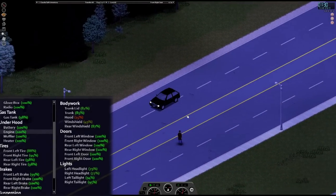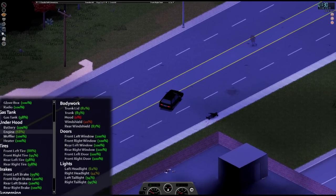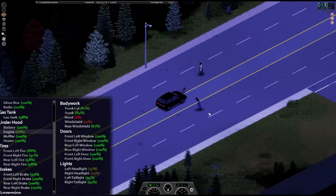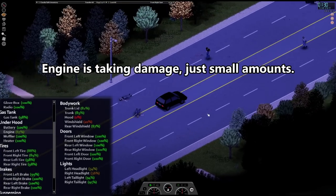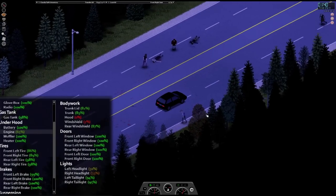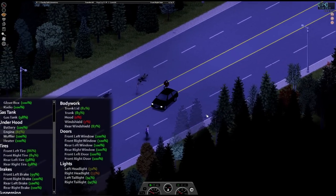When you lose your hood due to damage, the engine condition is damaged instead. This holds true in normal crashes with objects, but things change when zombies come into play. Even striking zombies at high speed has a low chance to damage the engine — rather, it damages the tires. Tires can be replaced fairly easily, so this is a much more forgiving mechanic than expected. Without a hood, if you can avoid crashing into objects, you can get away with driving and bumping zombies for a very long time.